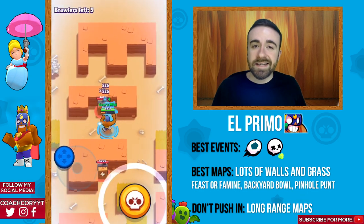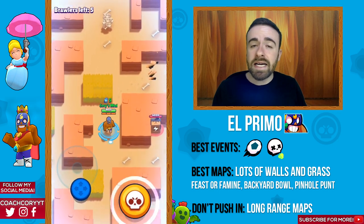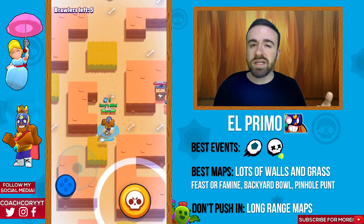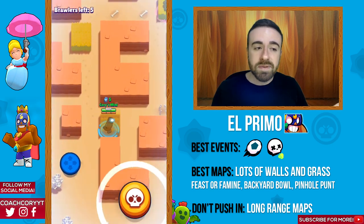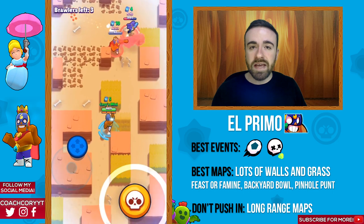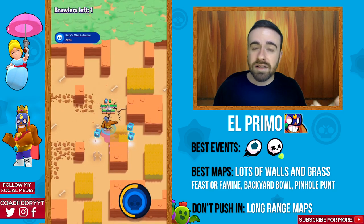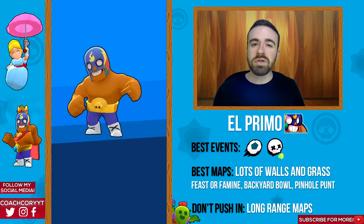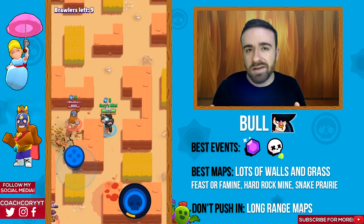Now let's get into the tanks, starting with El Primo. He's probably the worst of the tanks, but he's the best one in Brawl Ball — definitely a really strong option there. He's also pretty good in Showdown. Maps like Feast or Famine, Backyard Bull, and Pinhole Punt are great options — you want any map that favors really short-range brawlers, and grass is key so you can sneak up on people. You don't want to push on maps that favor long-range brawlers.